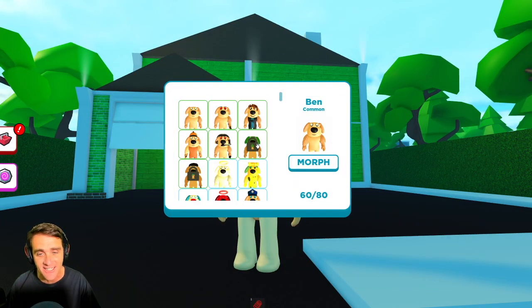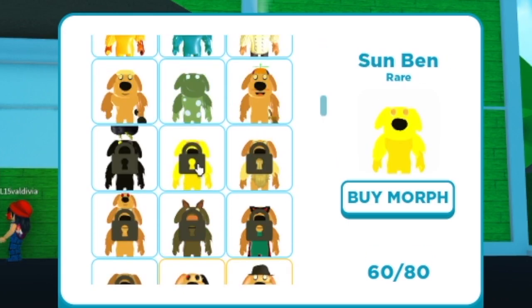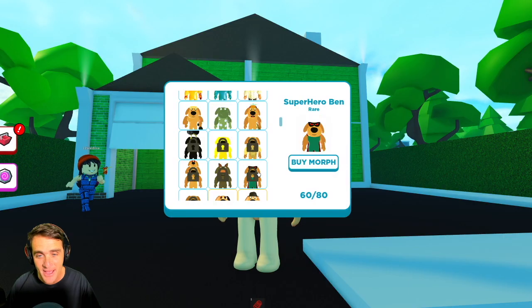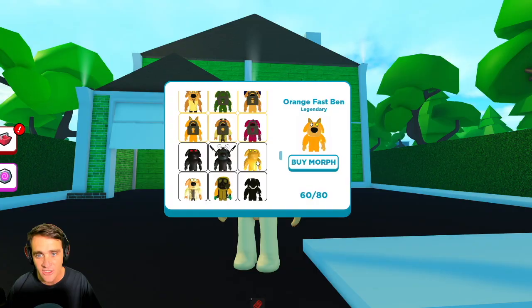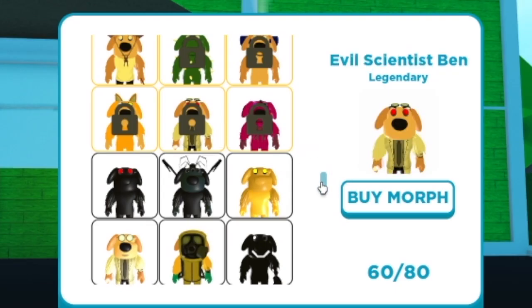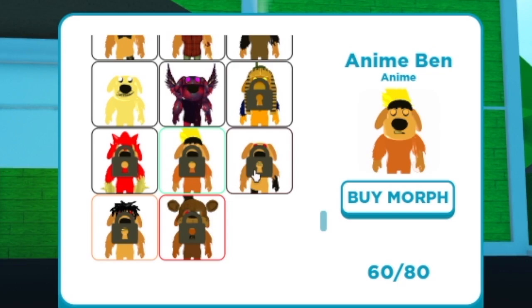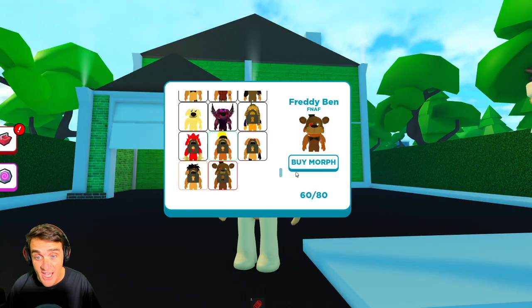Guys, look at all of Ben's new friends that he lost. There's a sick Ben, an artist Ben, Thunder Ben, Sun Ben, Old Ben, Headstack Ben — it's a two-headed Ben — Superhero Ben, Sand Ben, Orange Fast Ben. That looks like Tails, you guys, from Sonic. Puppet Ben, Evil Scientist Ben, Red Fast Ben. That's Knuckles. Pharaoh Ben, Anime Ben, Ben.exe, Speed Ben, Freddy Ben guys — it's a Freddy Fazbear Ben.